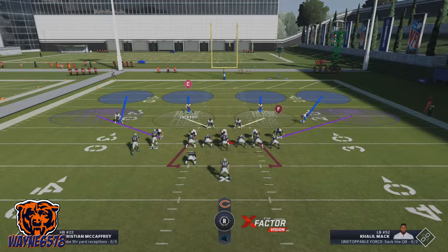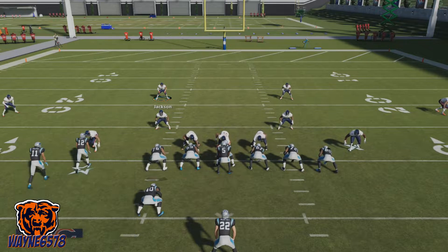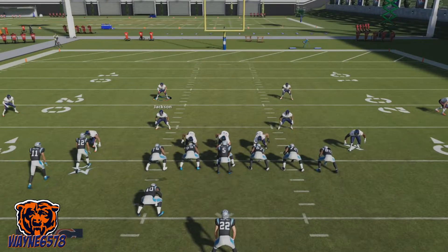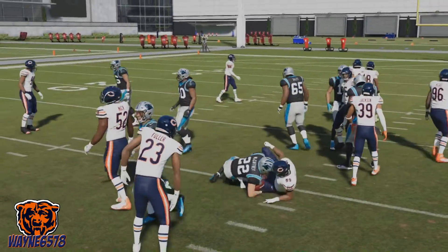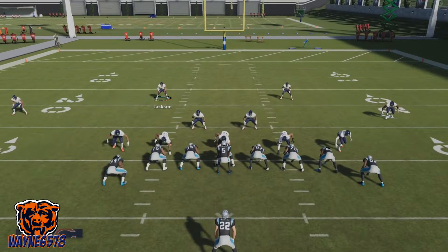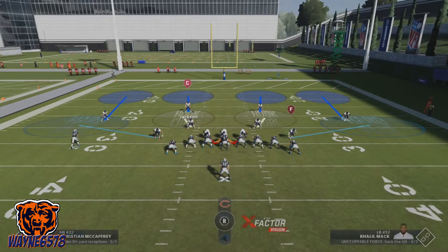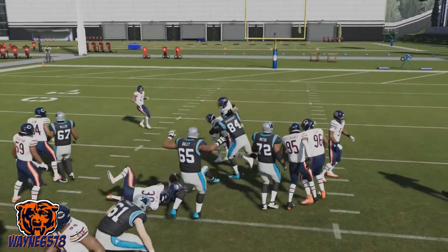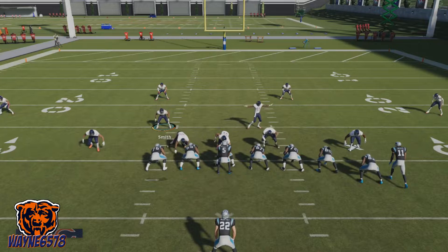This run defense will stop all runs in Madden 21: the stretch, the inside zone, jet sweep, toss, and power. The best defense, in my opinion, is the 3-4 odd formation. When your opponent is in a running formation — two wide receivers, two tight end sets, three tight end sets — come out in the 3-4 or the 4-3. I prefer the 3-4. The cover 4, drop show 2, and any Tampa 2 or cover 2 play in the 3-4 formation are the best defenses to completely shut down the running game.